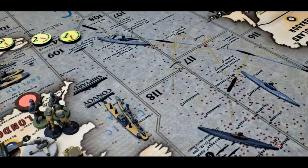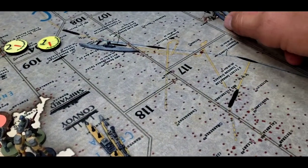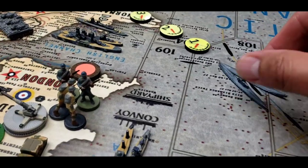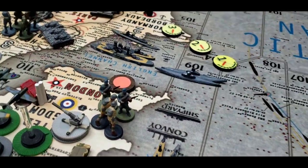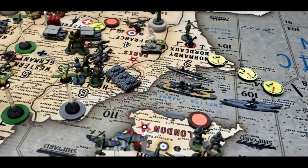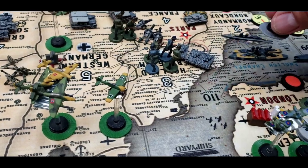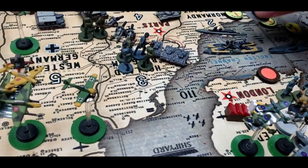The German U-boats in zones 118 and 117 will attack Sea Zone 106. German U-boats in 103 and 108 will in turn attack Sea Zone 110. That attack will be supported by the German Luftwaffe fighter coming from Holland-Belgium at a movement of one, with three movements left.